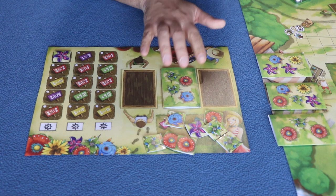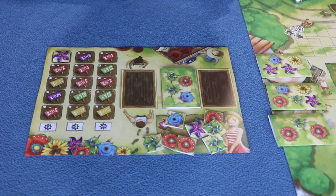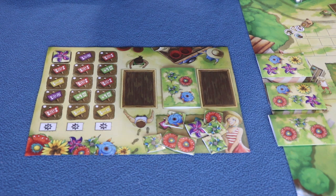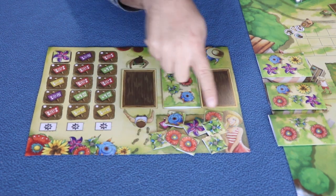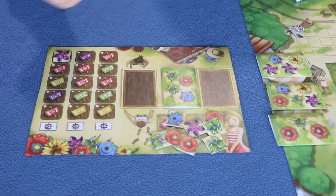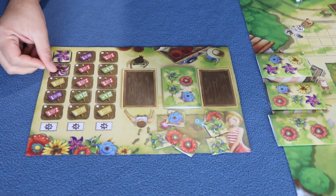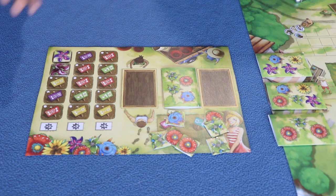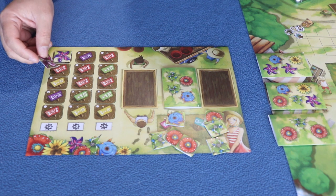Now let's look at the alternative action: tending your marginal land. When you tend your marginal land you do not interact with the market, so the movement step is completely ignored. Instead, you pick one flower tile from your marginal land and place it face down onto your plot. For example, I pick the purple one. Because you're tending this land rather than caring for the flowers in the market, those flowers wither. And whenever you place a tile face down, you may trigger the bonus action.